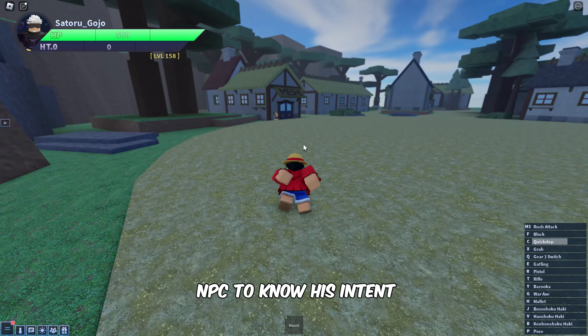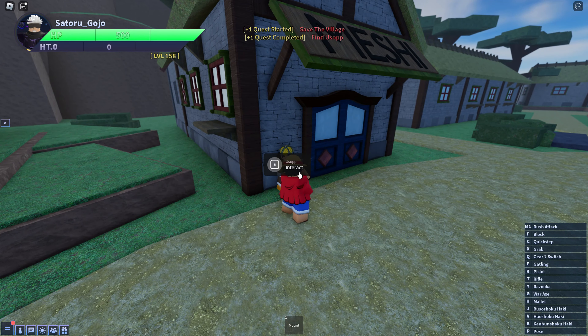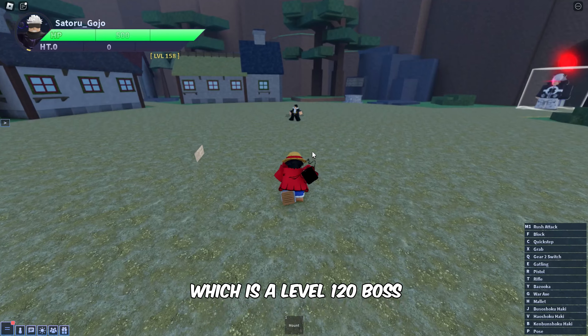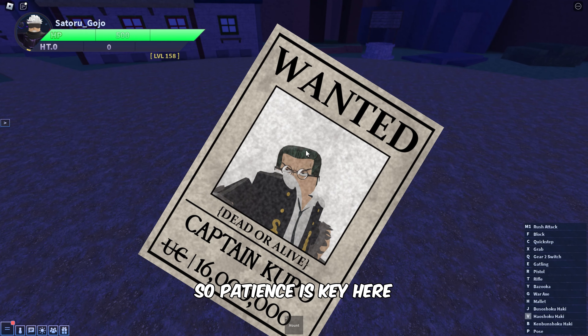Once here, find the Yusopp NPC to know his intent. After that, go on to defeat the Kurobos, which is a level 120 boss. It may take some time to kill the boss, so patience is key here.